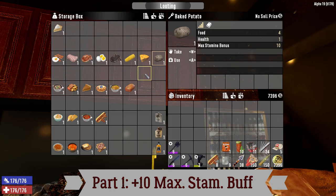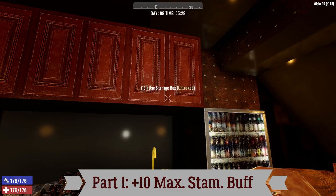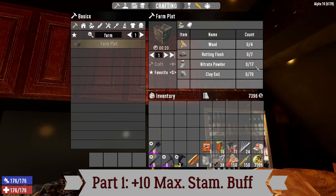In order to start your farm, you will need rotting flesh — tons of rotting flesh. Therefore, harvest rotting flesh everywhere you can: in funeral homes, infirmaries, hospitals, docks, from vultures, carcasses along the road. Farm plot requires wood, nitrate powder, clay — all easy to get — but rotting flesh is key. If you want 10 to 20 farm plots, you are going to need 100 to 200 rotting flesh. It's doable, but you need to keep storing it. Don't throw it away — that's a common mistake.